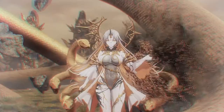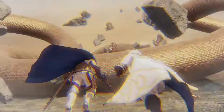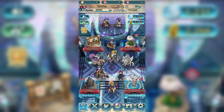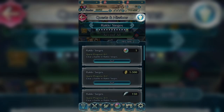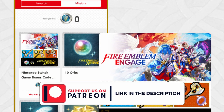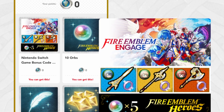All that's left now is to get the Nintendo Switch game bonus code to redeem on the Nintendo eShop. To do this, open up your Fire Emblem Heroes app and click on the Quest and Missions icon on the bottom right of the home screen. Click on the little Fire Emblem Heroes icon directly to the right of the Quest and Missions banner, and that should take you to the My Nintendo Rewards page. Once Fire Emblem Engage is released, the page will have the Nintendo Switch game bonus code ready to be redeemed. By redeeming this item, you'll get a 16-digit download code which you'll use in the Nintendo eShop.